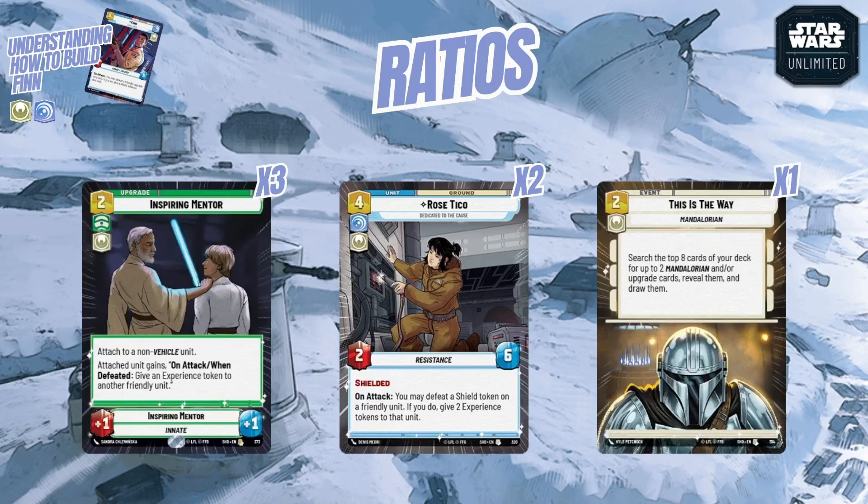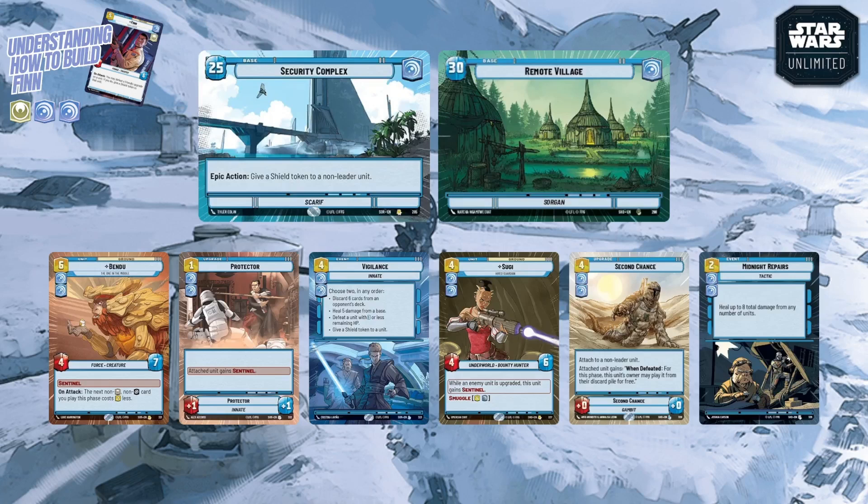This is the Way is a two-cost event that lets you look at the top eight cards of your deck for up to two Mandalorian or upgrade cards to put into your hand. It can help find upgrades for Finn but doesn't establish anything on board. One copy is often a 'tech choice' — great if you see it and need it, not a big loss if you don't. With that covering ratios, let's look at the different aspect combinations and what they offer for Finn.